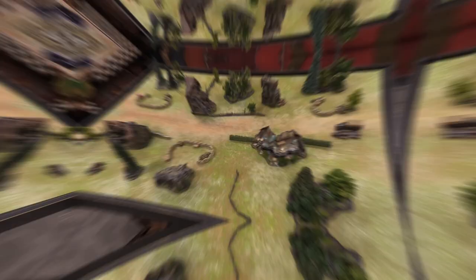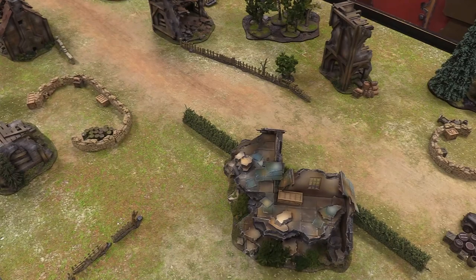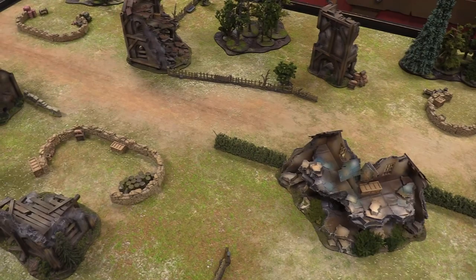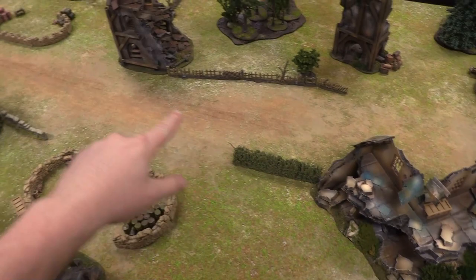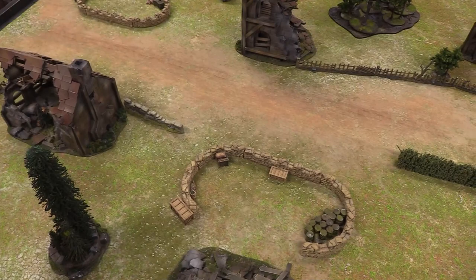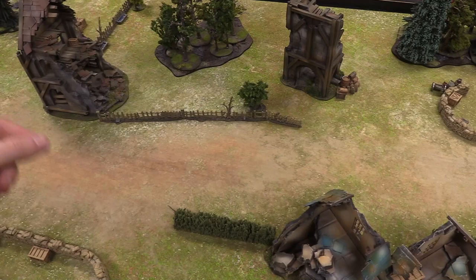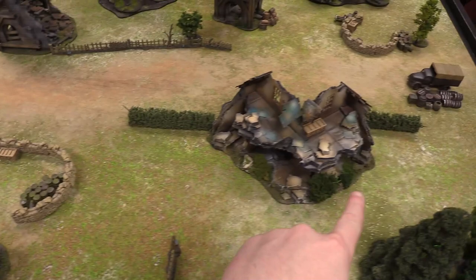Taking a closer look at the table: we're fighting in a quaint Russian countryside town. We have a slew of terrain from all over — fences from Games Workshop, a mat from gamemat.eu with a road down the middle, ruined countryside buildings from Green Leaf Terrain, trees, Citadel Wildwood bases to represent dense woods, scatter terrain from Tabletop World, and a Warlord Games German truck as a centerpiece.